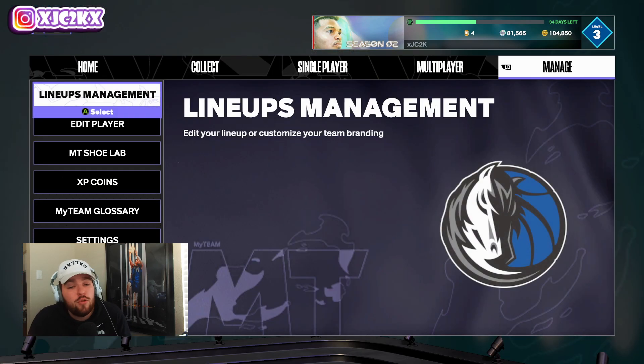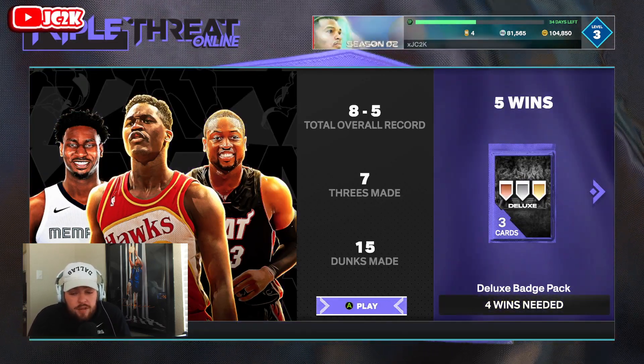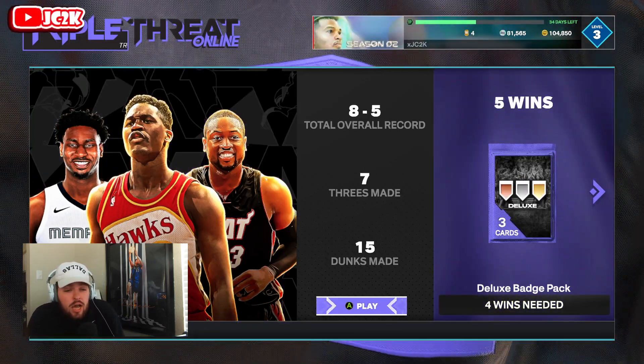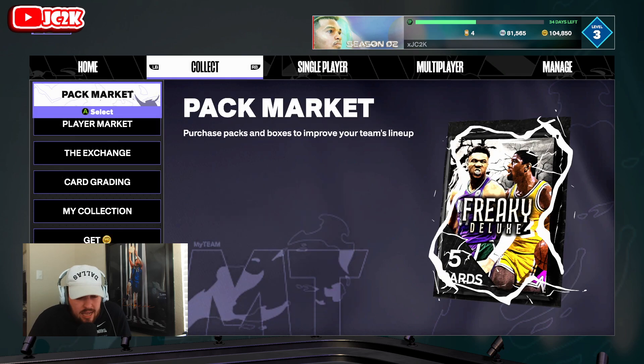At the power forward position, one outlier I want to mention is the Triple Threat Online reward Bob Love — really, really nice card. He's got a smooth, easy release and is a super versatile, good defender with decent speed at power forward — around 75 — which isn't great but isn't terrible. He defends his absolute butt off, has Anchor, can defend on the interior at a high level but also on the perimeter, and is a very good shooter as well as a super capable athlete.